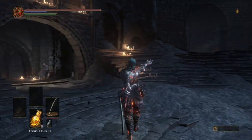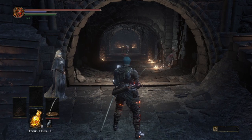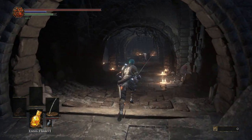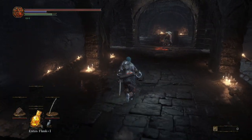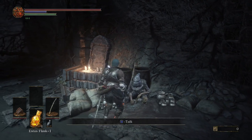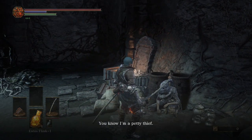Hey guys and welcome back to a brand new episode of our detailed walkthrough on Dark Souls 3. Today we're on episode 4, we're going to be doing the Crucifixion Woods and the Road of Sacrifice. There is one thing we need to do before heading out though, and that is talk to Grey Rat. Once you've talked to him once when he's depressed and giving you the curl up gesture, you just have to refresh the map by using a Homeward Bone or travel somewhere else and then come back and he'll talk to us.